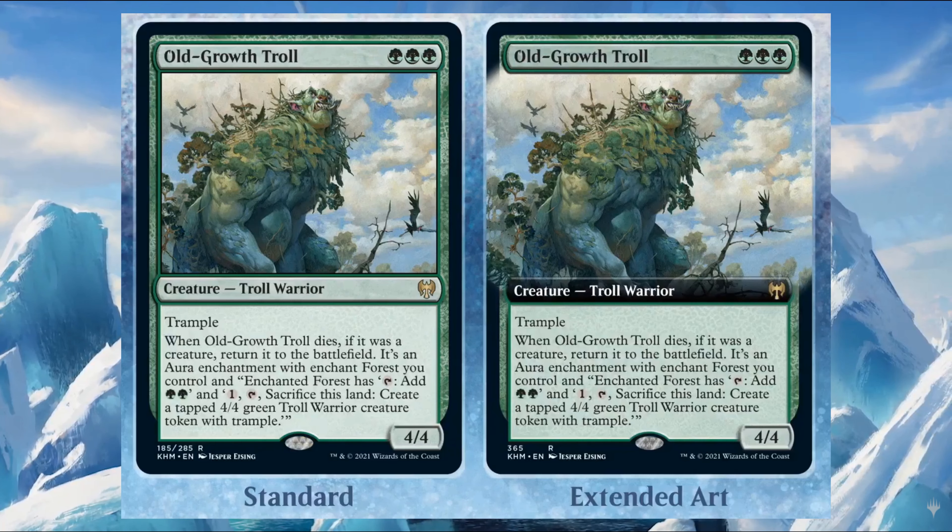Old-Growth Troll costs four green — it's a 4/4 Troll Warrior with trample. When it dies, if it was a creature, it returns to the battlefield as an enchantment with enchant Forest you control. The enchanted forest taps for two green, or for one generic mana you can tap and sacrifice that land to create a tapped 4/4 green Troll Warrior creature token with trample.